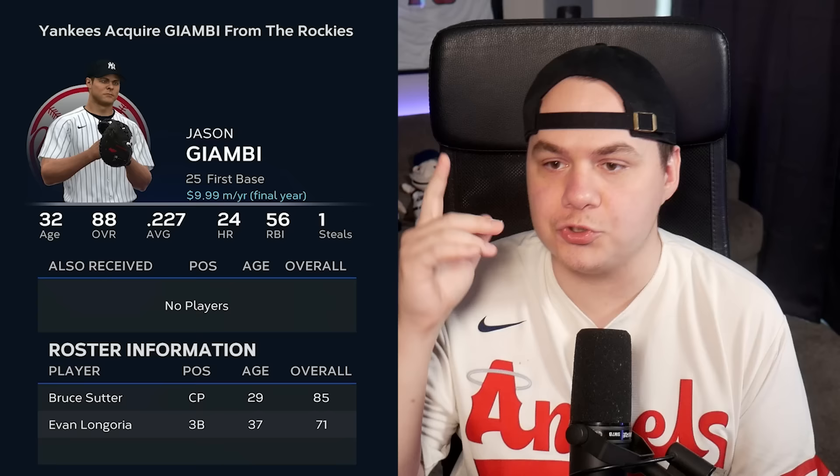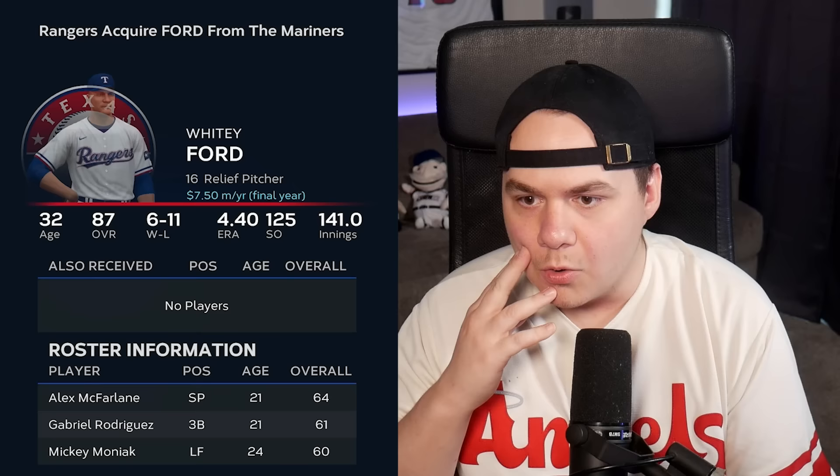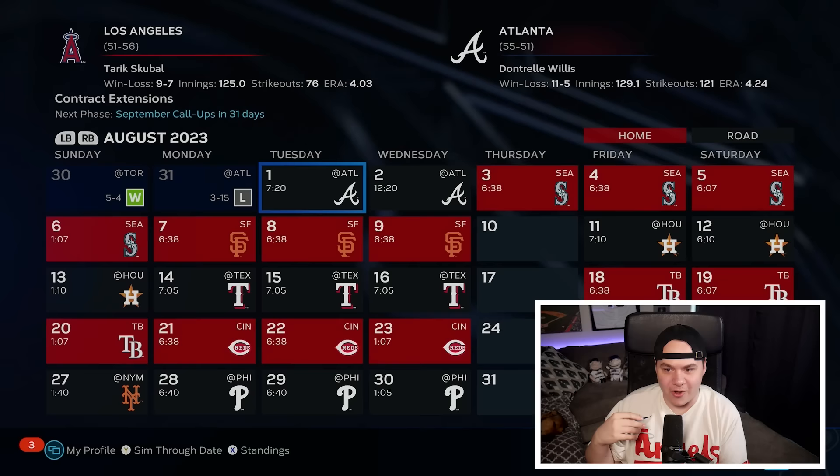Around the trade deadline: Jason Giambi traded to the Yankees, Rollie Fingers traded to the Orioles, Tom Henke traded to the Red Sox, Mike Napoli to the Dodgers, and Whitey Ford to the Rangers for Mickey Moniak. Those are the major trades.